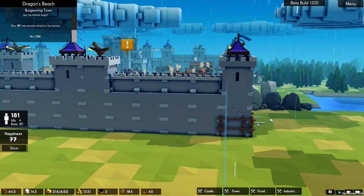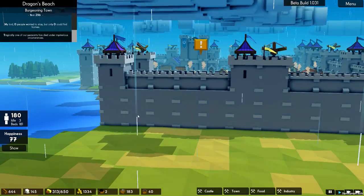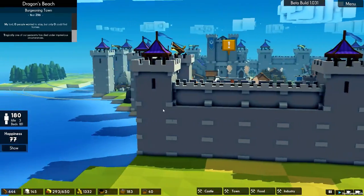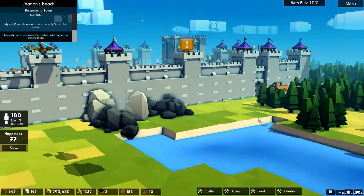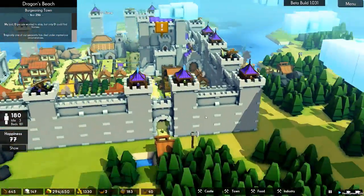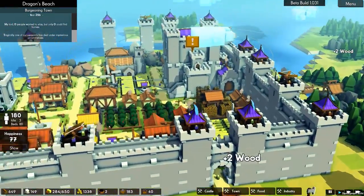We've got our walls — a total of four courses high. Each wall section is four courses high. We've also got towers, not necessarily in the corners but also at random intersections, which are a little bit higher — five high. It looks like this gatehouse doesn't dynamically increase, which is a bit of a shame.